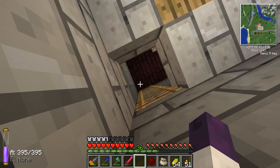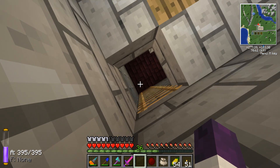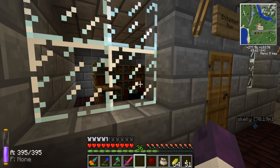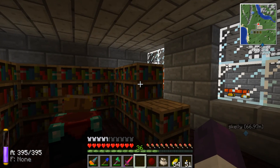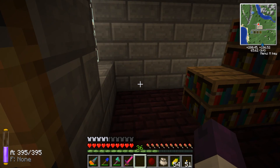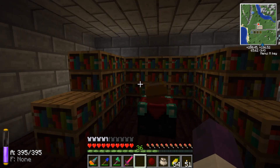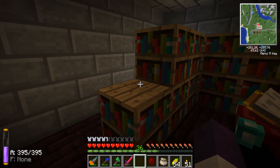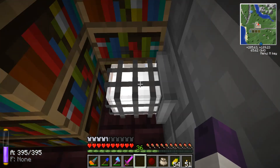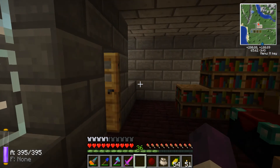I completely redid the basement — I wanted to give it more of a nice decorative look, not just stone. As you can see, the enchantment room here I did up nicely. It has the stone bricks and the nether brick flooring with the marble top. I want to get some candles to put here. And I put these lights back here because these are just wicked — the new Red Power lights just rock.